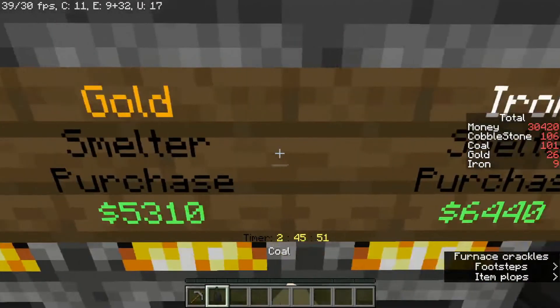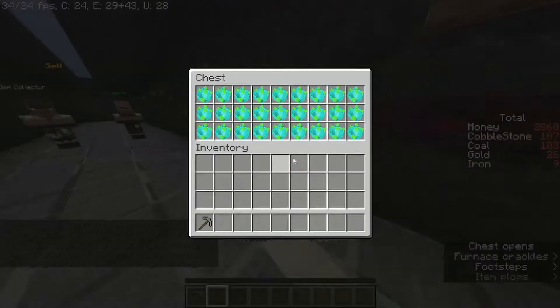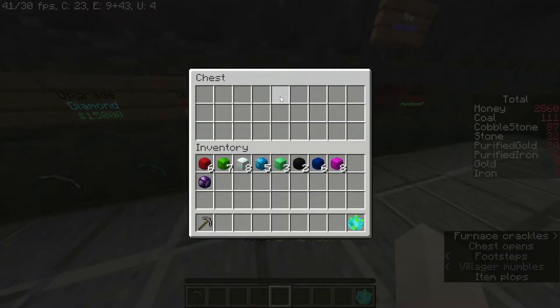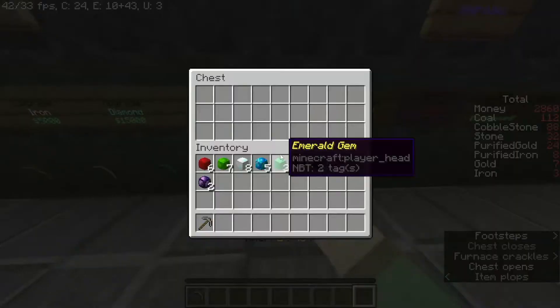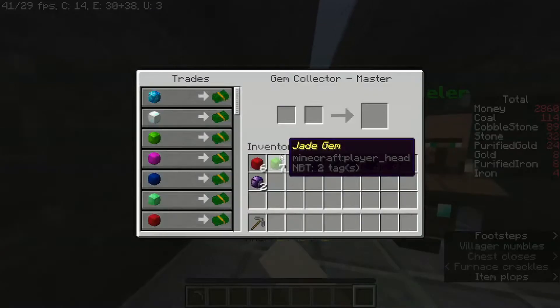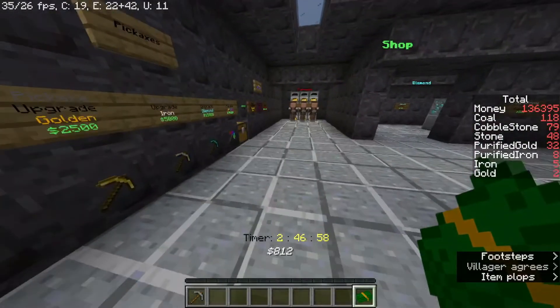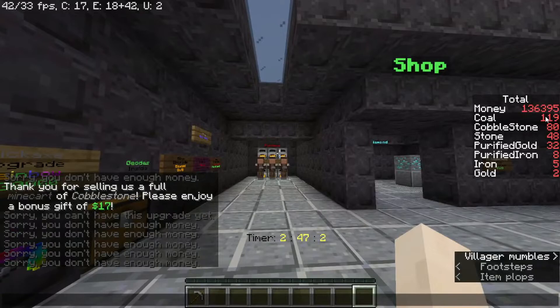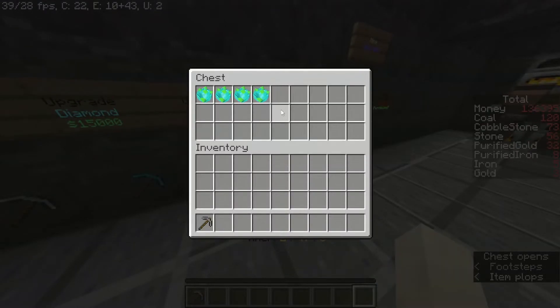I'm going to purchase all of that. Let's just spend all this money. Money generator machine, give me more. I ran out of geodes. I have so much stuff now. Selling all of this — I have 136,000 and more geodes are coming in. This seems too OP.